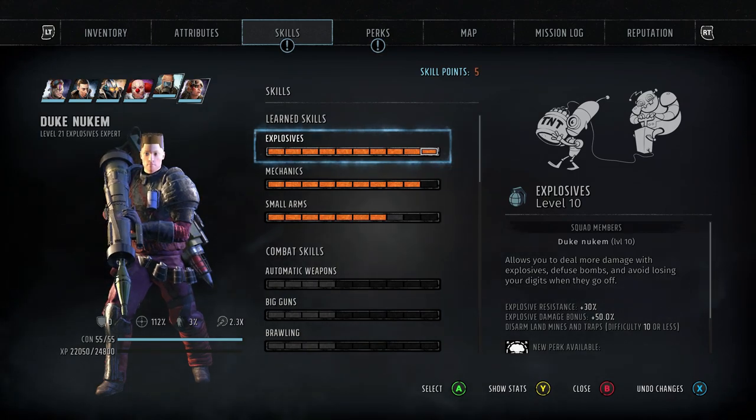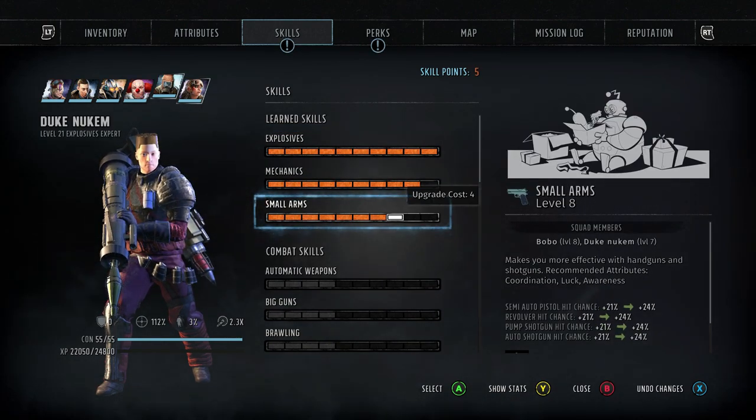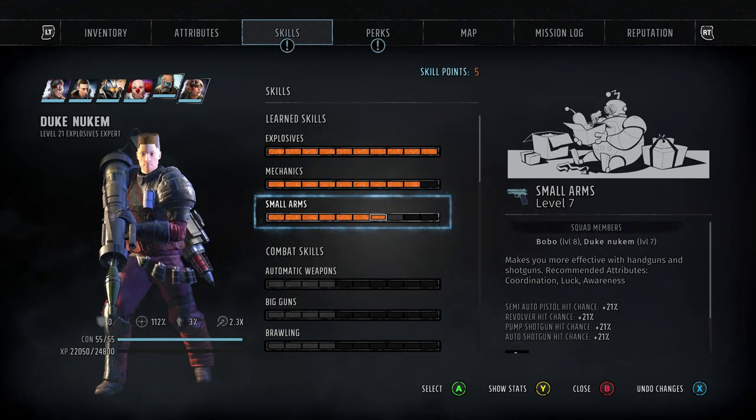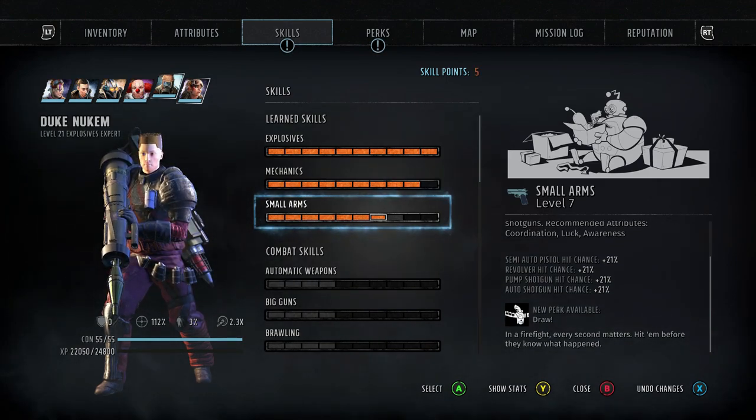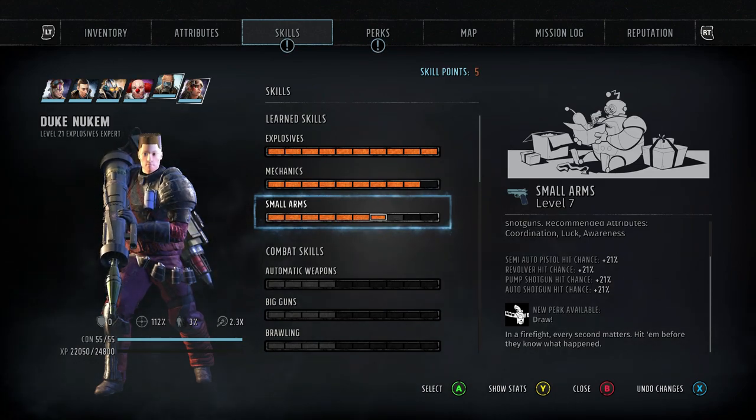Now over here on the skills, the only ones you 100% need are Explosives all the way maxed out, and Small Arms. Small Arms is very, very underused on explosive builds, and I'll show you why — it's got the perk Draw. In a firefight, every second matters; hit them before they know what's happened. Basically this allows you to take a shot for free after you've reloaded, which on all weapons is amazing. On rocket launchers it's probably the best perk you can get, or at least definitely top tier.